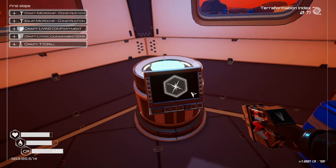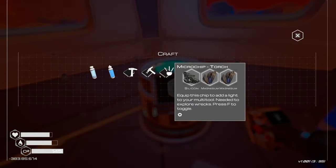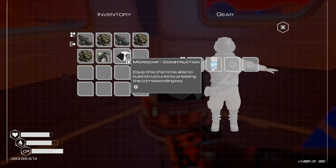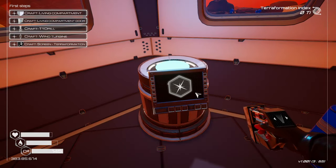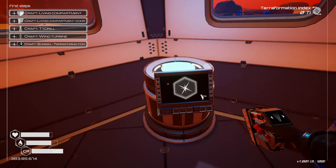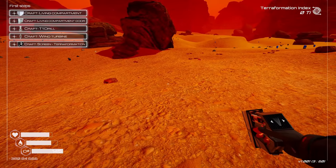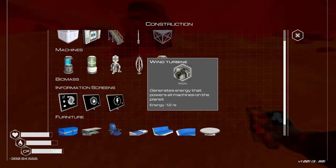Wait, what did it say? Construction! So we need a living compartment, a living compartment door, and a wind turbine. Let's start with the wind turbine - we're gonna immediately need that. Q - yeah, Q opens up the construction window.